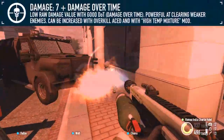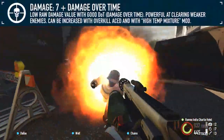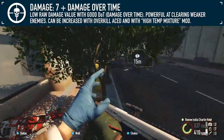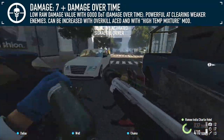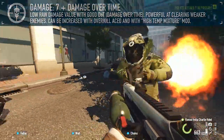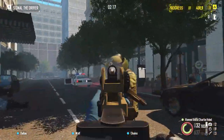Base damage for the flamethrower is very low at 7. However, its additional damage over time makes this number rather unimportant. Like the Mark I, the MA-17 will quickly deplete an enemy's health thanks to damage over time, even up to the higher difficulties.